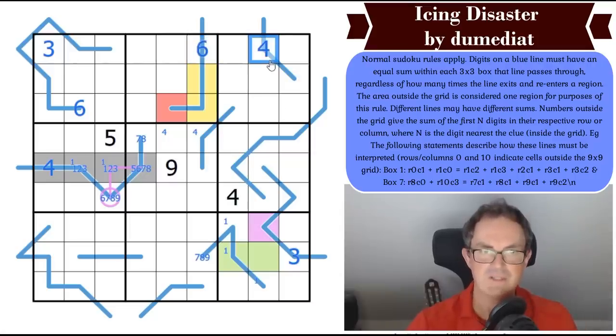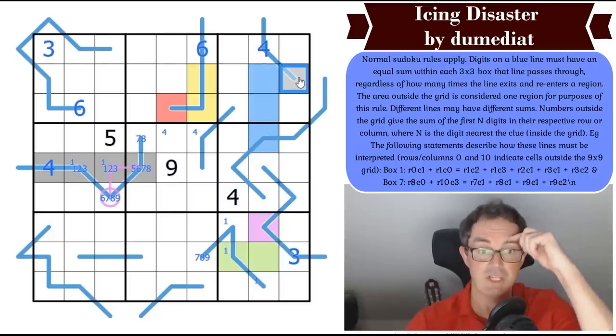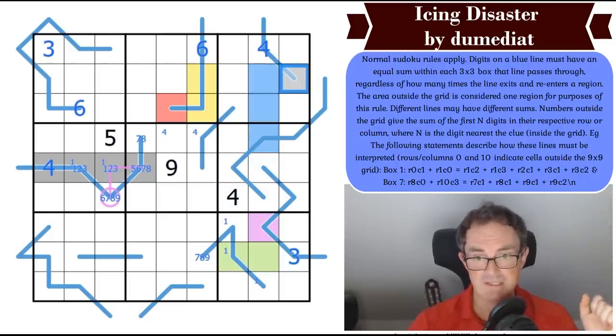Now what did all of that mean? This X sum digit — I'm going to use equivalencies here — is the sum of those three digits. So that digit is at least a 6: six, seven, eight, or nine.